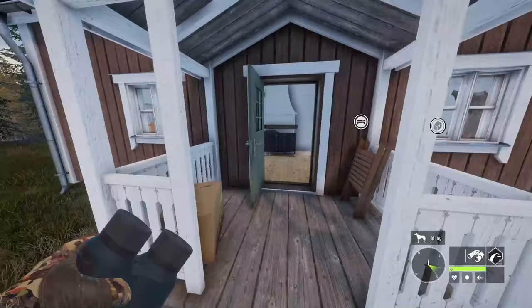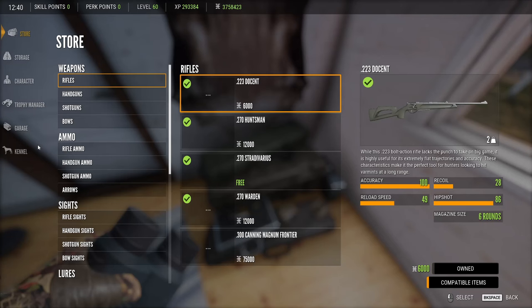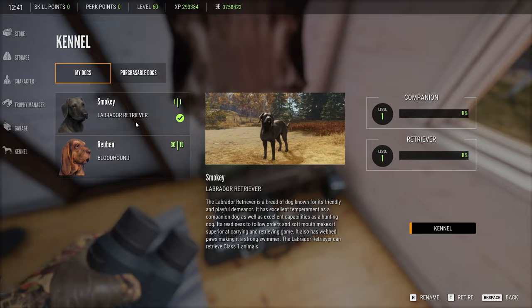I'll show you guys just what I had to do to get him, because I had to start recording again — I ran into a little bit of an issue. So this is all I had to do. We go to the kennel, purchasable dogs, and then you can choose the breed that you want. So you go to Labrador, you can choose the sex and the fur type of your new little guy, and then you get to name him. And we named ours Smokey.